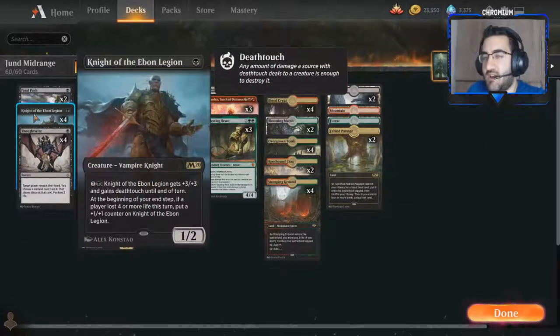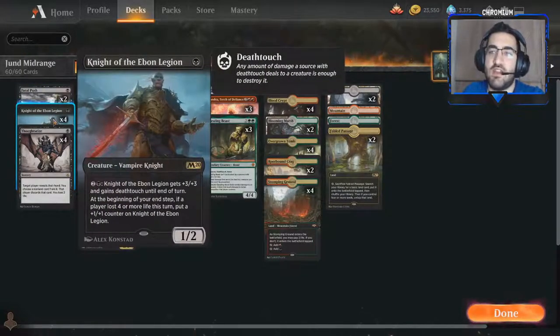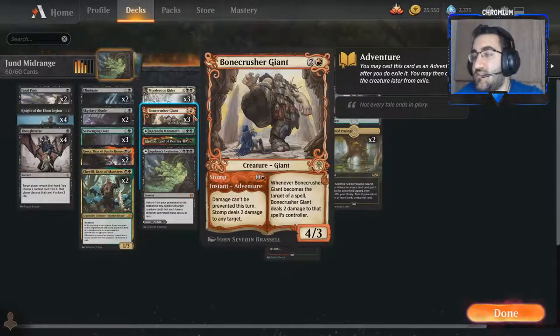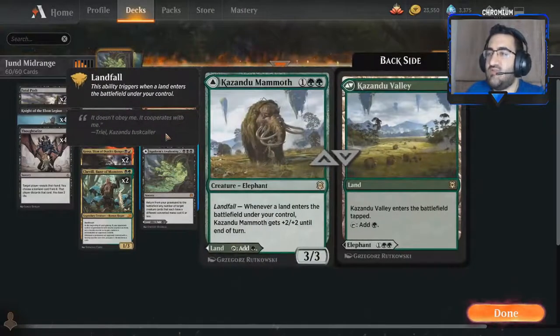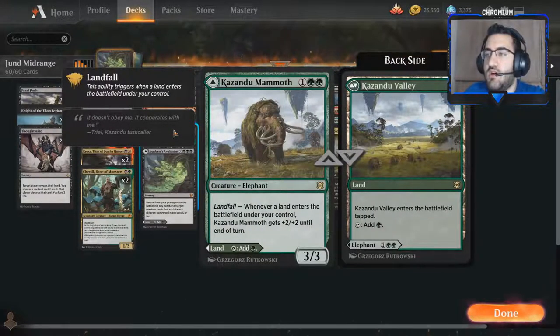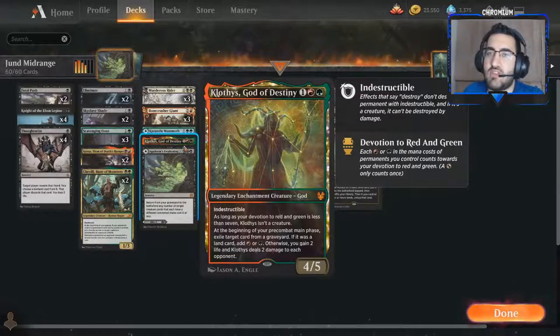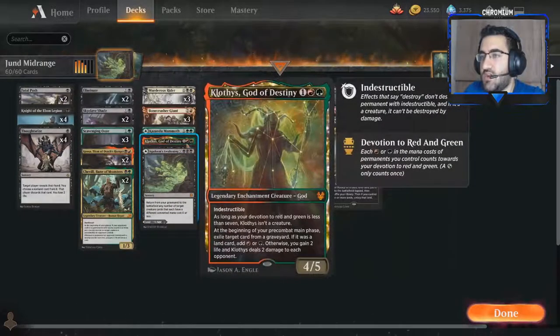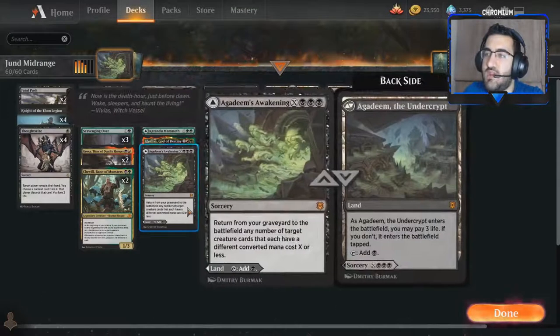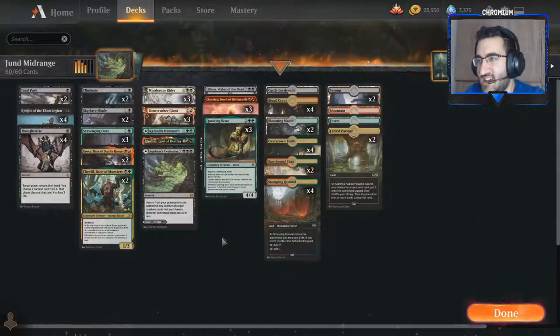Murderous Rider is the reason I like playing four Knight of the Ebon Legion. If you go turn three, shock in a land and then Murderous Rider something — that's exactly four life lost, triggering Knight of the Ebon Legion to get out of hand. Bonecrusher Giant is an insane piece of removal that doubles as a good creature, obviously playing it. Kazandu Mammoth is just a one-of — you could play more Bonecrusher Giants or Murderous Riders. I love modal DFCs. Klothys is another way to deal with Uro — it becomes a creature eventually. Agadeem's Awakening is a modal DFC that places a land — amazing card.